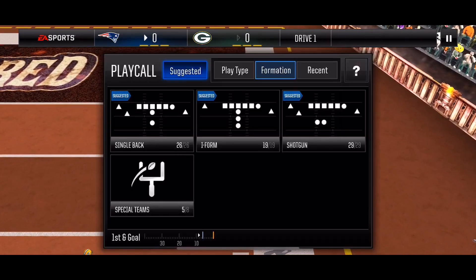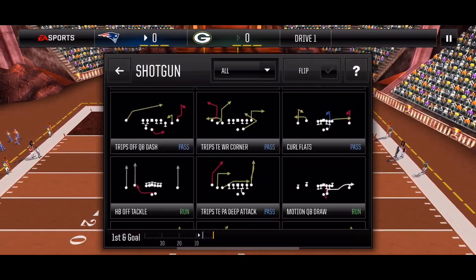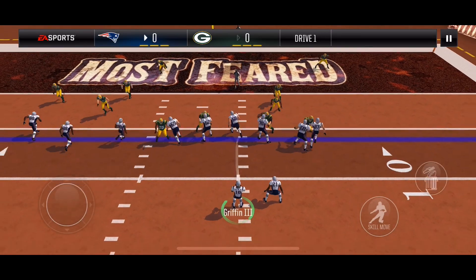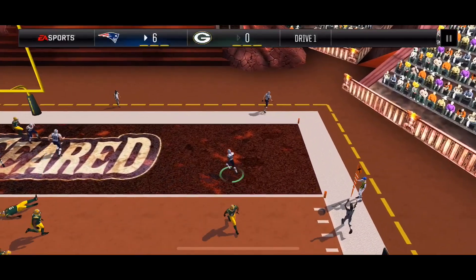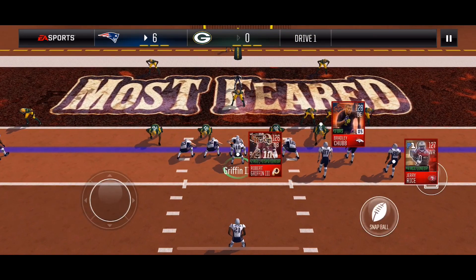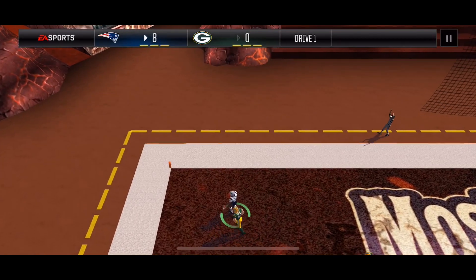We're not within the 6 yard line yet so I have to go with PA deep attack, looking to hit WD1. He makes the catch and gets a touchdown. 2 points — I'm going with bunch spacing, countered, but this is not countered. That's 22 points on the day.